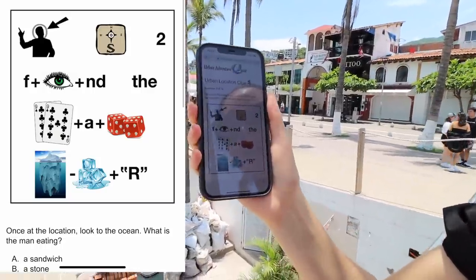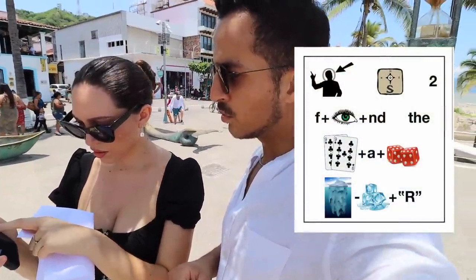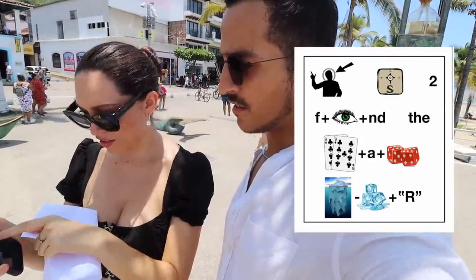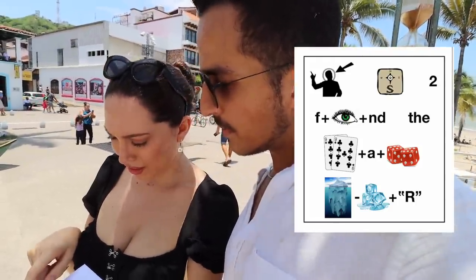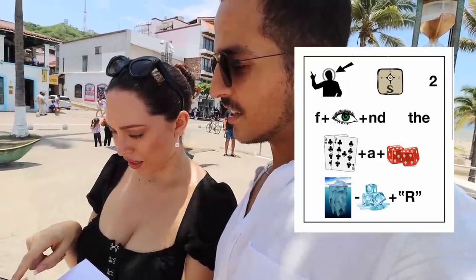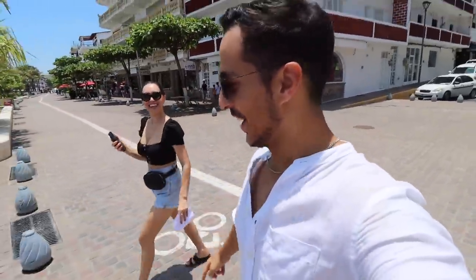Solve the following picture puzzle to find your next location, then answer the question below. Head... compass... south... to find... the nine... iceberg minus ice... bird plus burger... paradise... Found it! There's a man eating! This is so exciting! This is so funny!